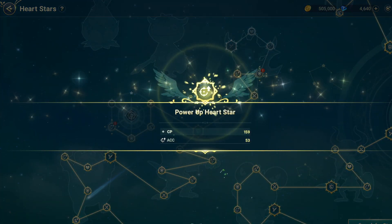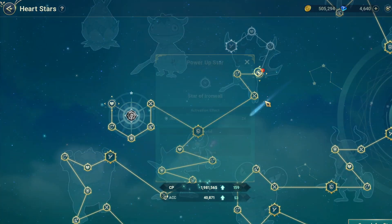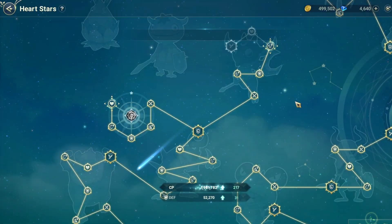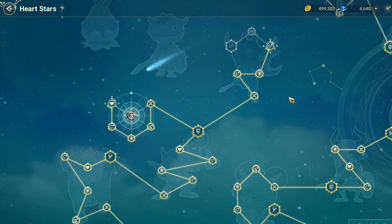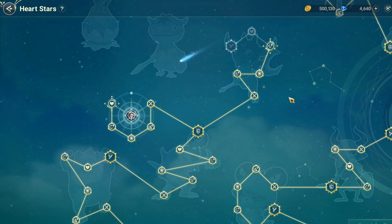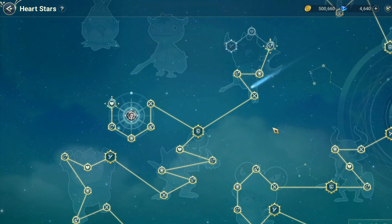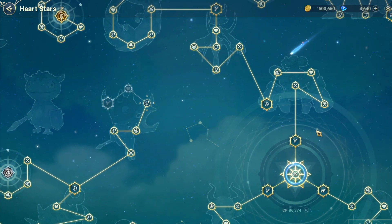I still have some balance remaining — 315, 315, 315, plus the heart star search. Then 159, and there's one more: 168. I think that's all. So the total for one pack — for my case, I got around 3663 CP, just 3.6K CP.